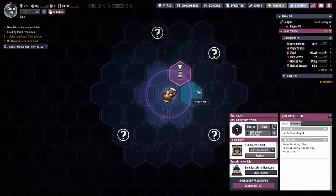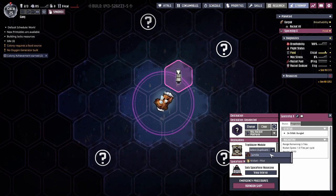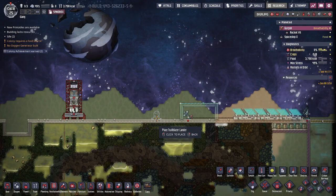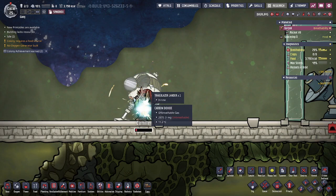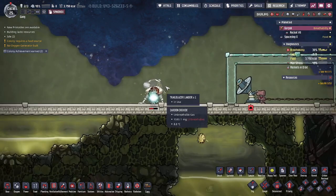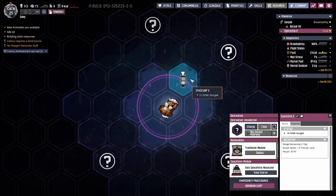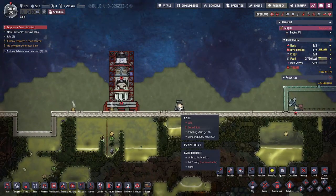Let's say you've arrived at your destination and you want to deploy a duplicant to the surface. You'll go back to the star map, click on the rocket, and click on the trailblazer module. From there you can select the duplicant — make sure not to select the pilot. Once you've selected your duplicant, hit deploy. It'll let you choose the starting location, which may be limited by how much of the planet you have revealed. The duplicant will arrive at the planet pretty much instantly. The trailblazer module can be deconstructed and you can recover that refined metal if you so desire.